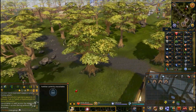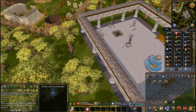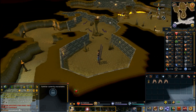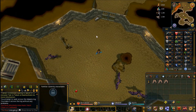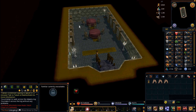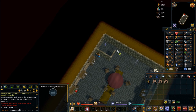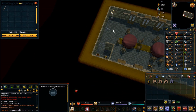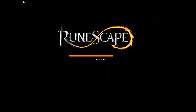Once you get to the temple, climb down the ladder. Once you're in, go west, make sure you have your light source lit, and go down the staircase. In the northeast corner of the room there are the Boots of Lightness — you have to slash through a web to reach them. Take the Boots of Lightness and make sure you equip them as they reduce your weight by five kilograms.